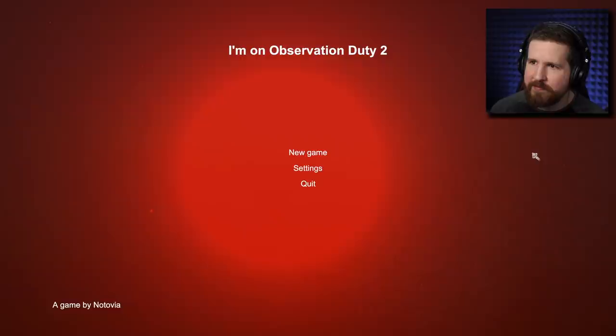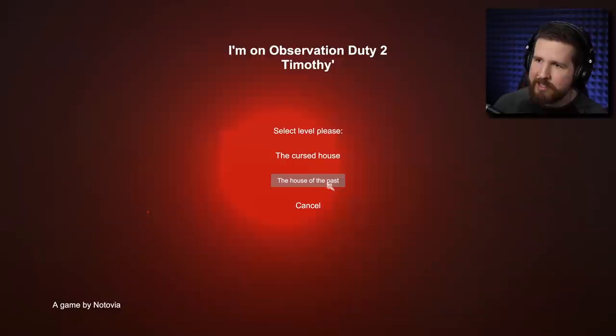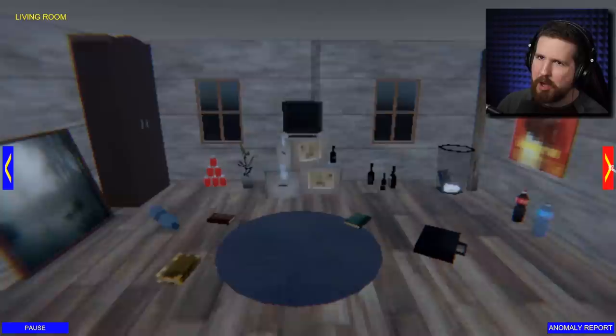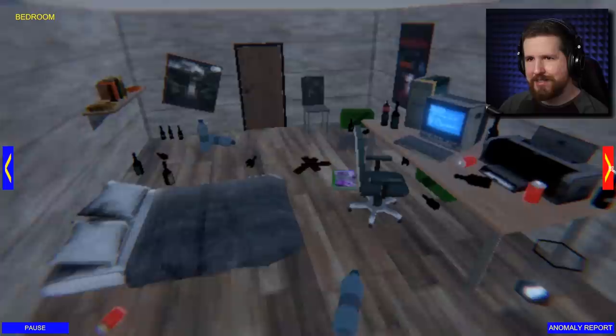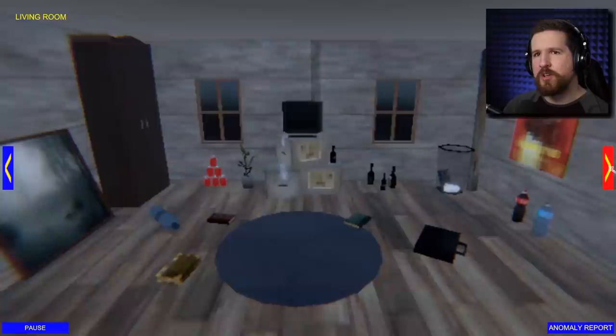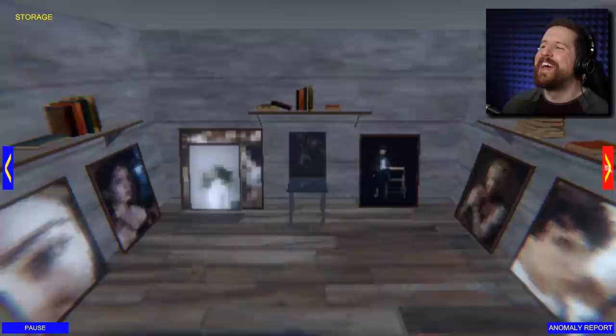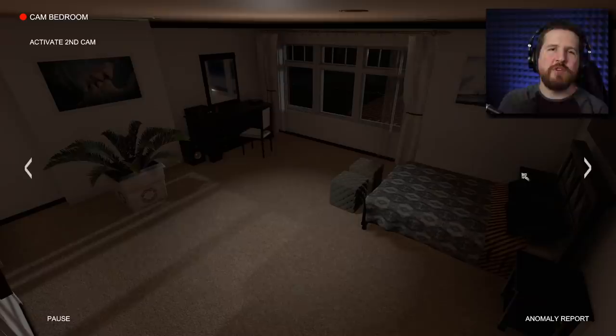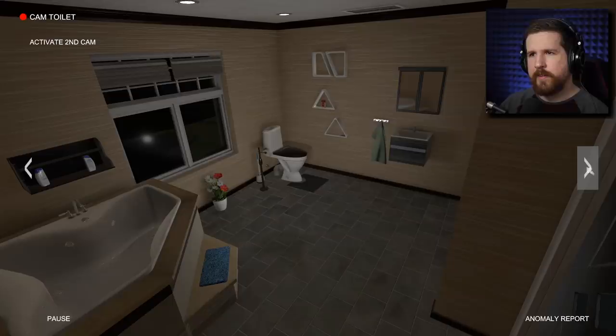Not a very scary set there — might have just been RNG. Let's check out the house of the past now, this is a different one. Oh, it's like if Puppet Combo made I'm on Observation Duty. There's gonna be a lot of painting anomalies. So we got bedroom, living room, kitchen, toilet, outside, storage. I kind of wanna check out the other house again and see if there's some scary ones we missed. Let's check out the cursed house again — feel free to check out the house of the past on your own time.